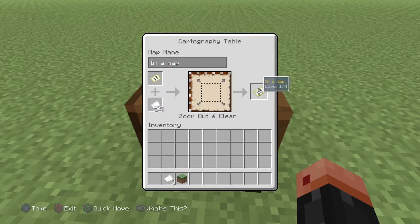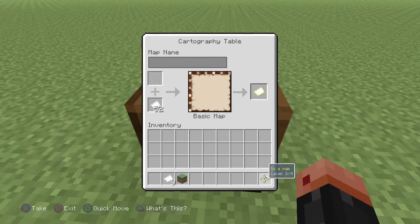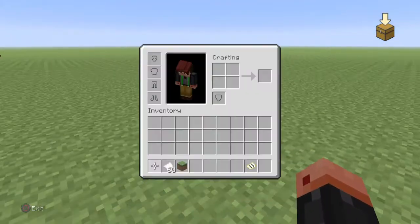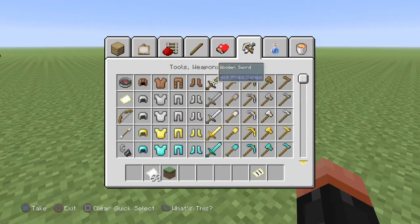So zoom out and clear. If you just keep on doing this, you can actually expand it. That's basically how much I've been doing it, so now let me just grab out a new map.